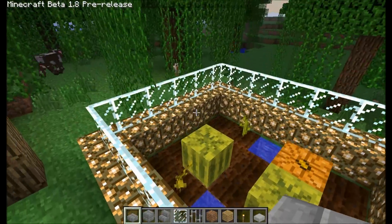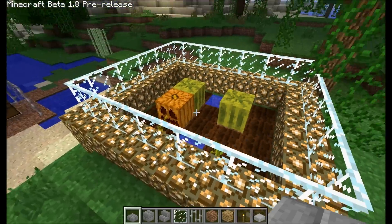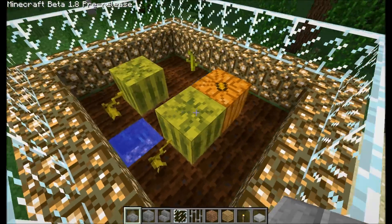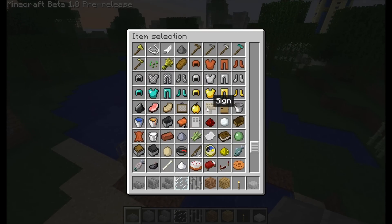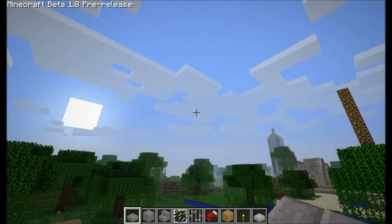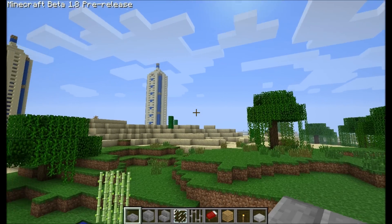You can plant watermelons and pumpkins now and they sprout off into these little patches and you can block them up. In creative mode, when you hit I for your inventory, it opens this and you can get an infinite stack of a certain item.